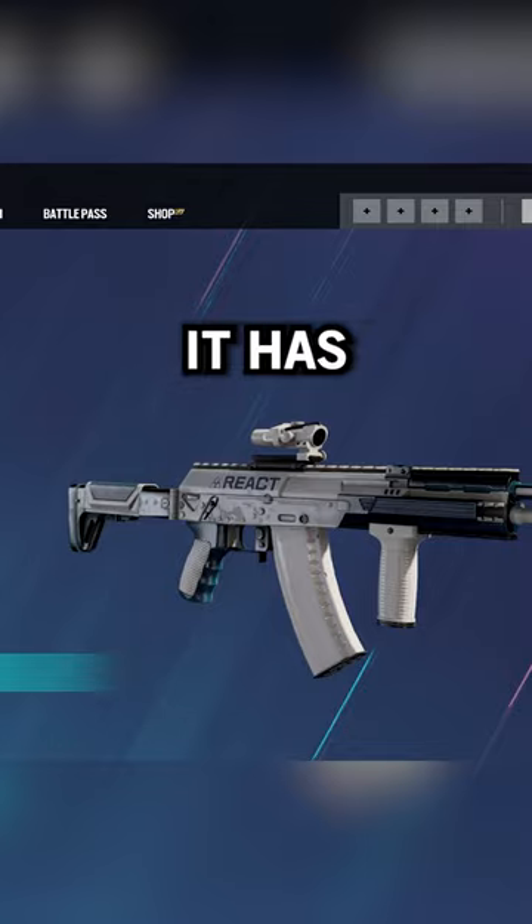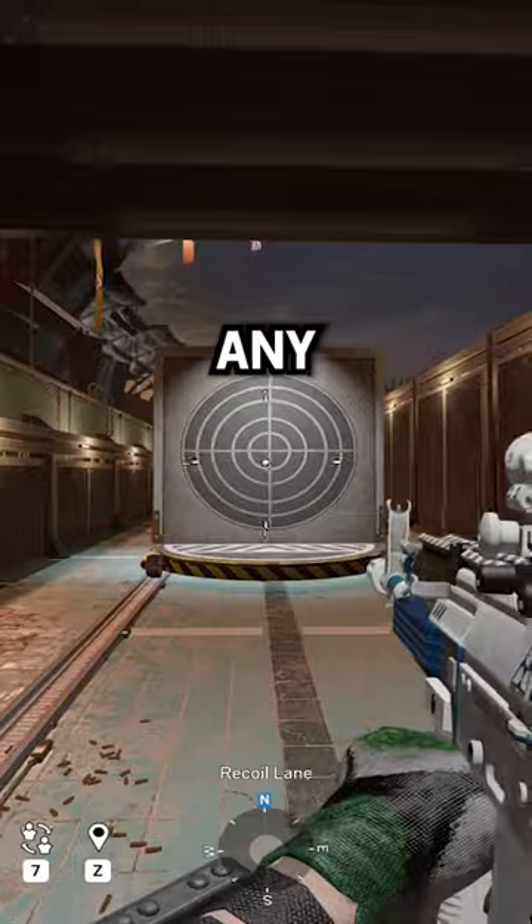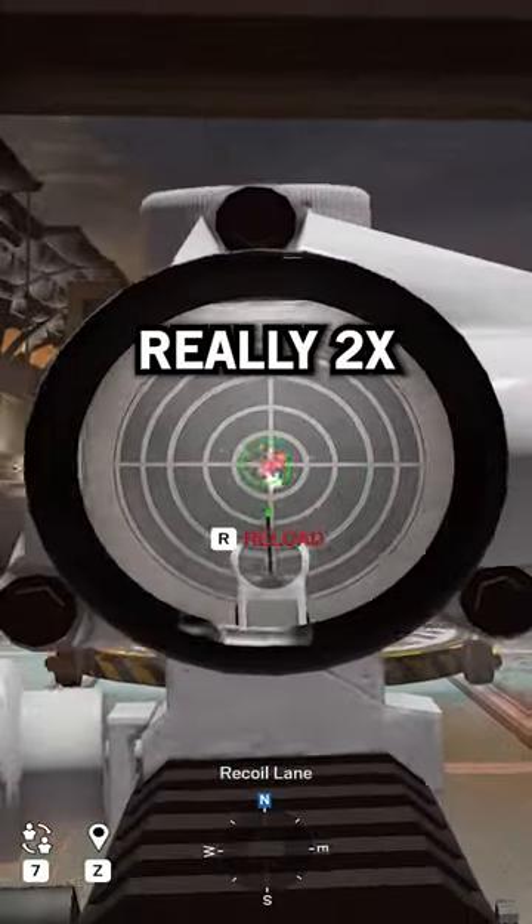Up next is the AK-12. It has high damage and a high rate of fire, but it's not just that — the recoil on this gun is all vertical. There's barely any horizontal recoil, making it really easy to control.